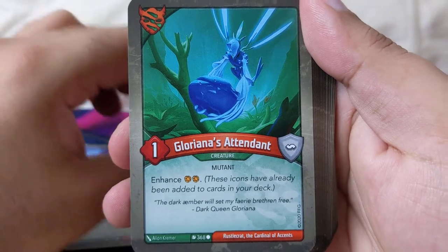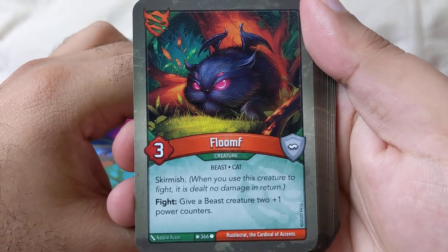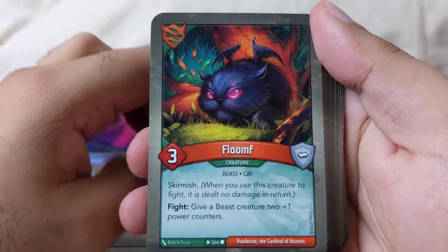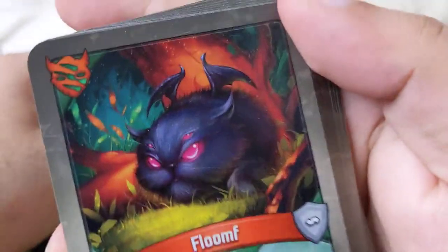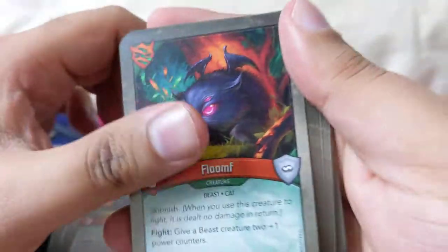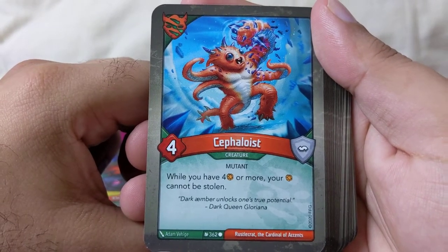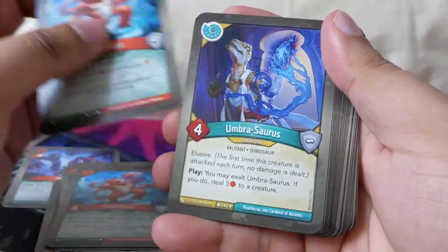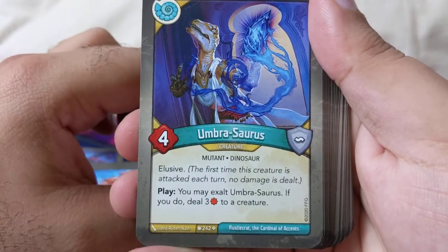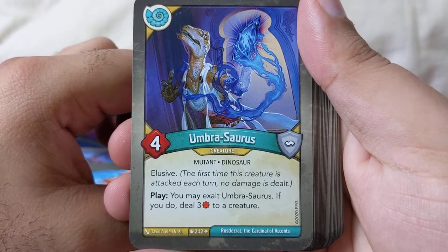Gloriana's Attendant: Enhance two ambers. Fight: give beast two plus-one power counters. Two of those, three of those Flompsters. Self-floor — I can never say this right — while you have four amber or more, your amber can't be stolen. Two of those, three of those. Wow, nobody's touching my amber!